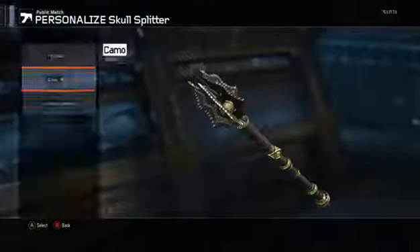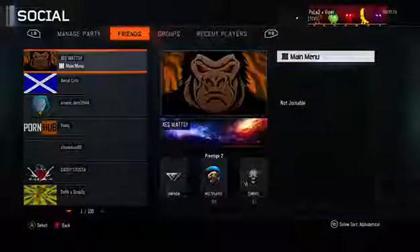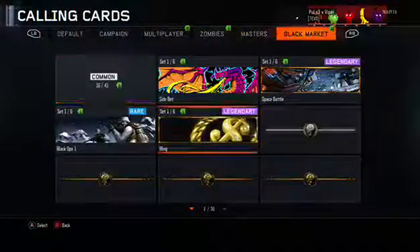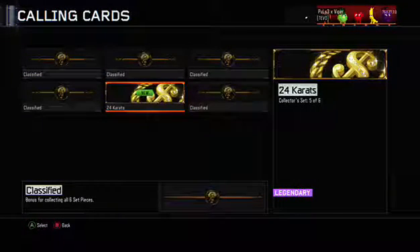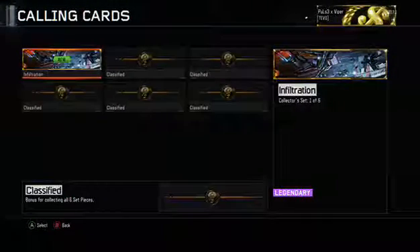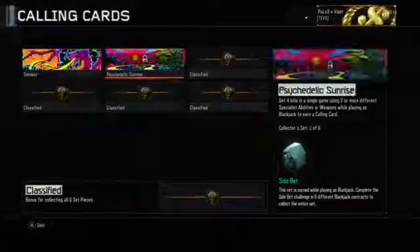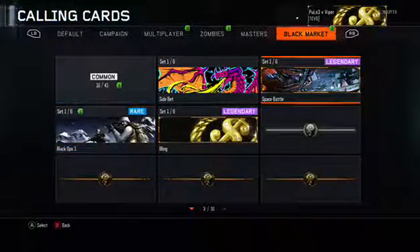That's a nice blend of colours. Let me go look for this calling card I got. Multiplayer, zombies, some black market sets. Look — that's really nice, I like that a lot. Also, what's this? Bonus for getting four kills in a single... couldn't get four kills in a single. Fair enough.